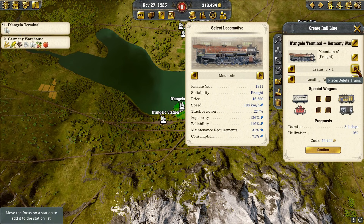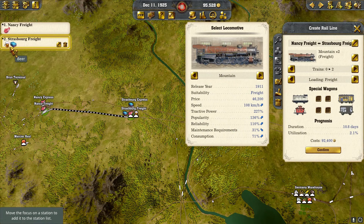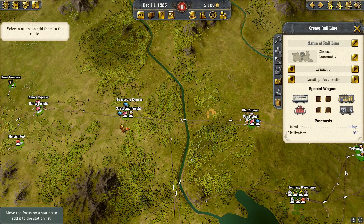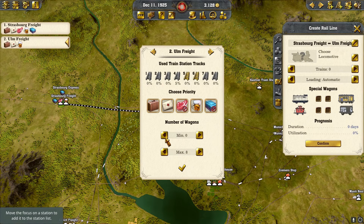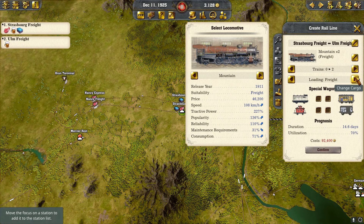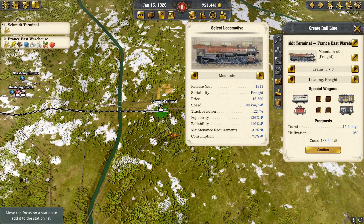We're going to continue working on growth. We'll bring in a freight train for Nancy. Strasbourg should kick back alcohol and cloth. Then we'll put a train from Strasbourg to Colmar — Strasbourg is going to bring cloth. We'll make that a freight chain with two trains, and that way we should move some stuff over there.